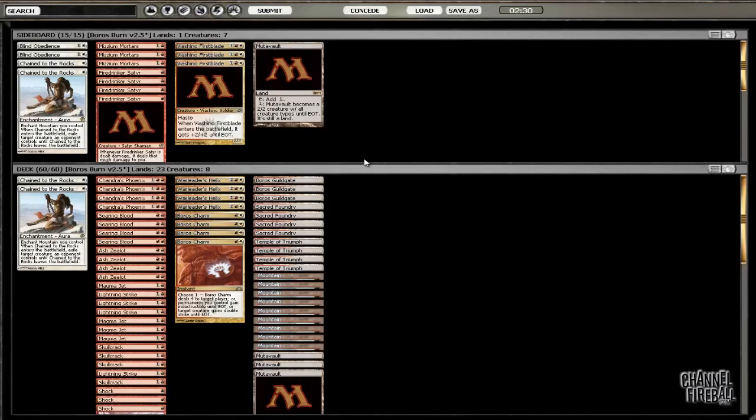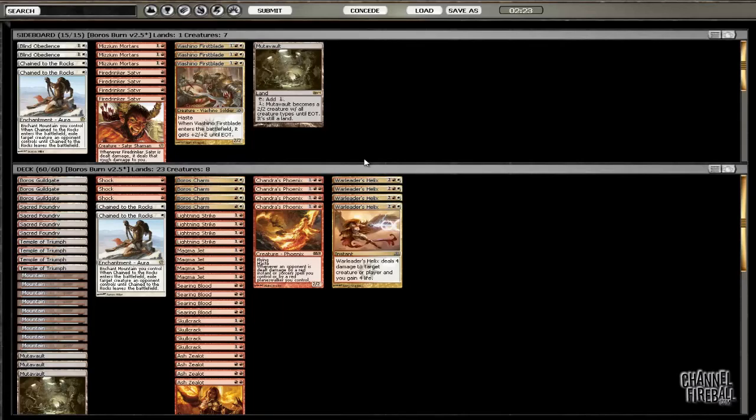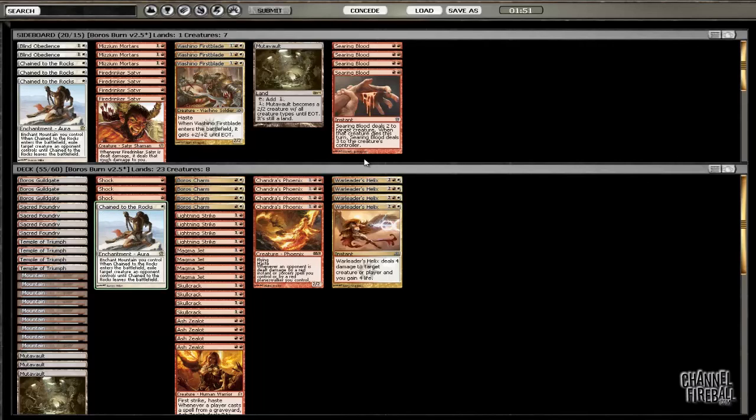I have to assume he has life gain in the board. Even if he's not Junk colors, in Green-Black they have Gift of Whatsoever. So I assume that's in his board. I just wish I'd seen more cards. I'm going to cut Searing Blood because I assume his creature base is things I can't hit. I'll also cut the 2 Chain of the Rocks because again, I assume I just can't hit anything. I might be completely miss-sideboarding here — I just don't know.